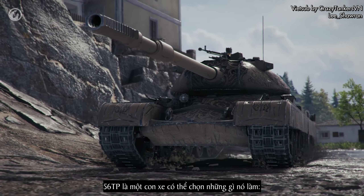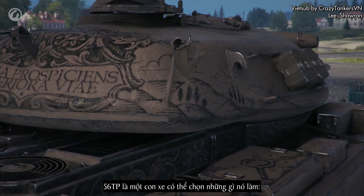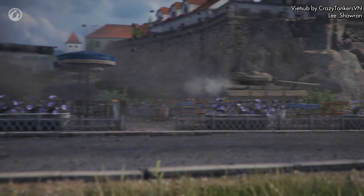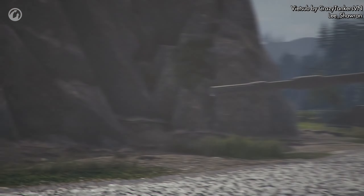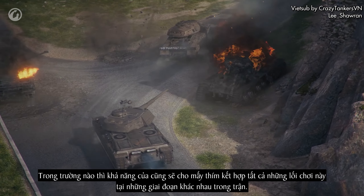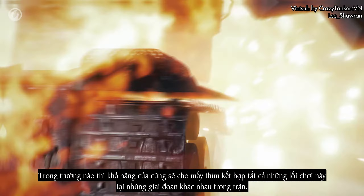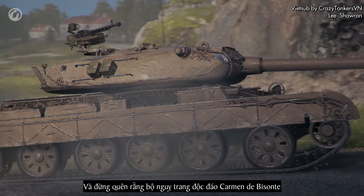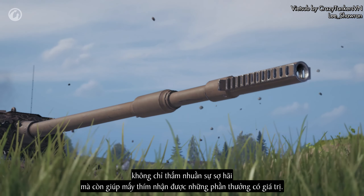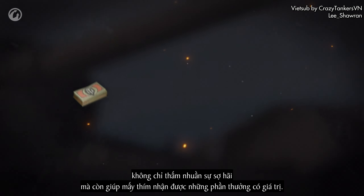The 56TP is a vehicle that can choose what it does — you can support a breakthrough on a flank or cover your allies from a distance. The vehicle's capabilities will let you combine all these play styles at different stages of one battle. And don't forget that the unique Carmen de Bisonte style not only instills awe, but also helps you get your hands on valuable rewards.